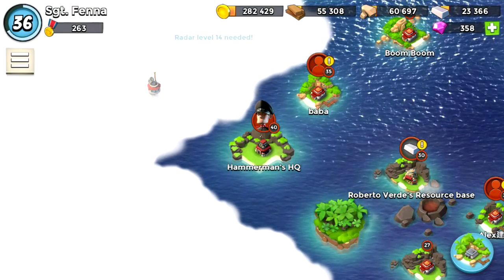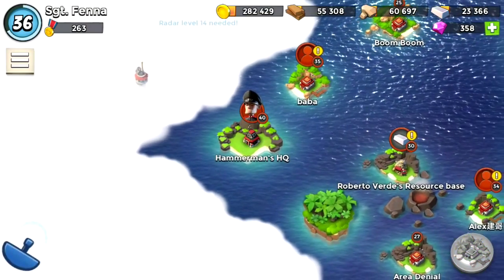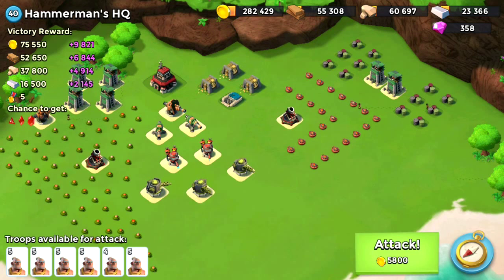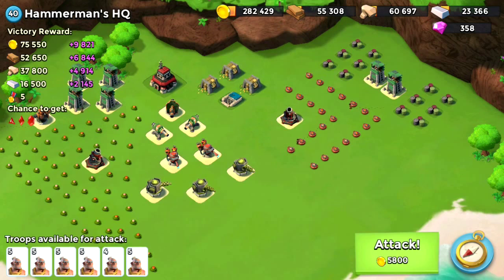I've not practiced at all, so this is going to be the first time I've tried it. I'm going to give it a quick scout. I'm going to attack this base using Warriors — it's the first time I've used Warriors to attack a Hammerman HQ. I think what I'm going to do is try and destroy as many of these Boom Mines as possible and use that supermortar as a waypoint to mask the Warriors under smoke, and then from there head straight onto the HQ itself and try and destroy it.